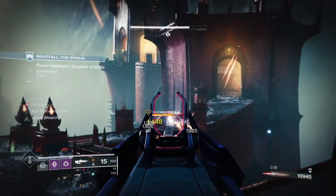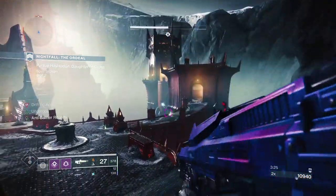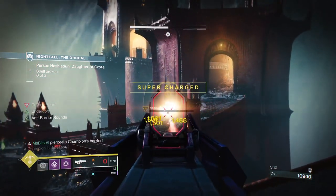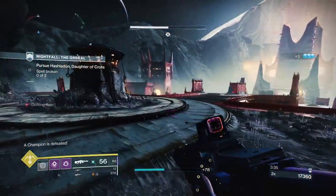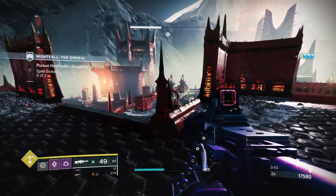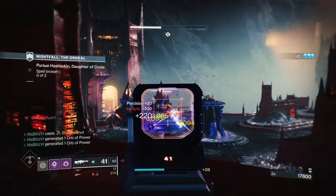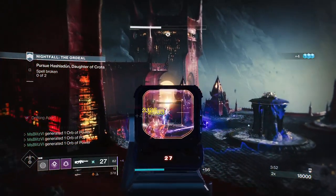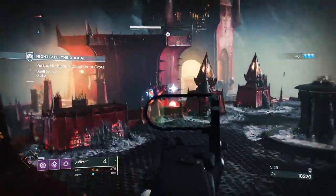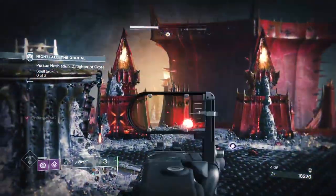You can see there that it likes to shoot from far away, and I can dodge its Arc Attack as well. Once I clear down the adds, I deal with the next Champion. I like to pop a Super and just clear a couple of Acolytes. You can also tether the Anti-Barrier Champion. Sometimes this Barrier Champion likes to pull back with snipers and a couple of adds, so it can be a little annoying to deal with at times.